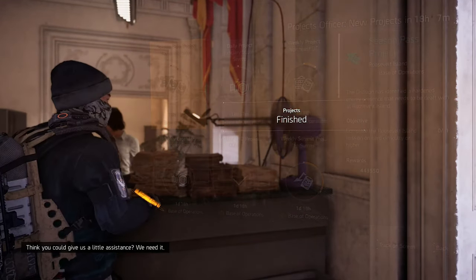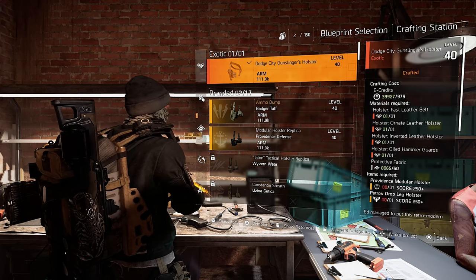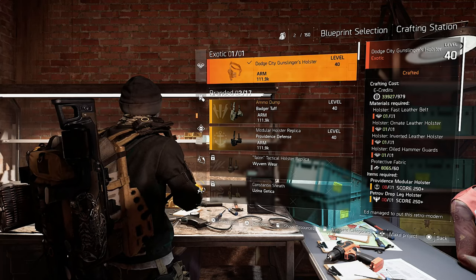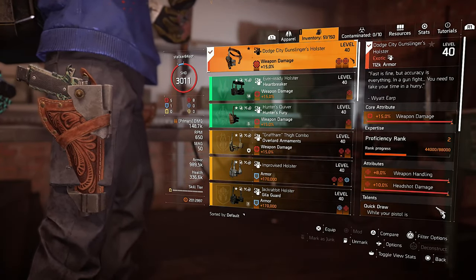Go back to the project officer and she will give you the blueprint for the Gunslinger's holster. Now you can go to the crafting bench and craft your own holster. Note that you will need an additional Providence and Petrov holster to craft it. If you crafted the holster already on another character, it will say you're unable to craft it. This blueprint and project will only work if you never had the holster before.